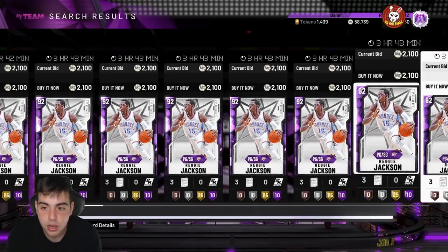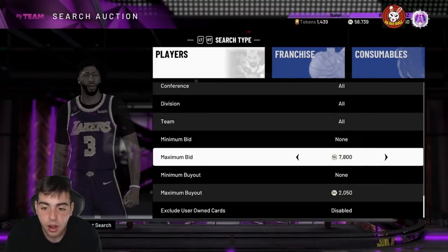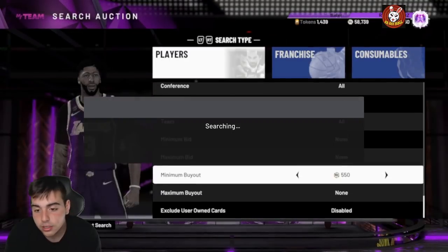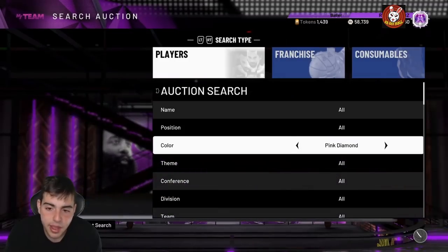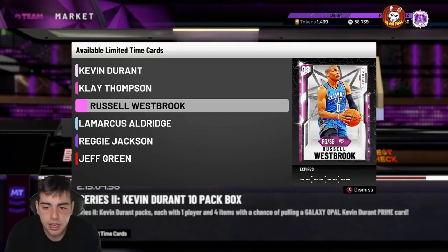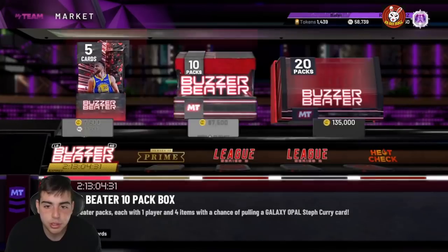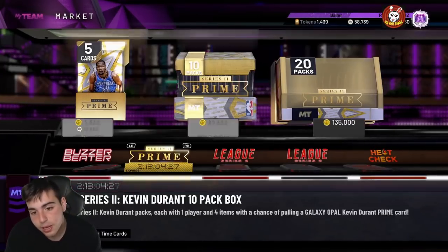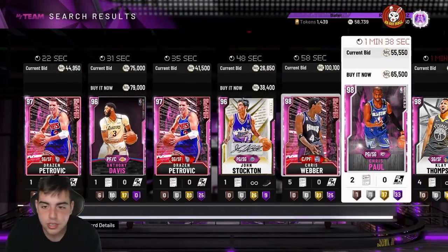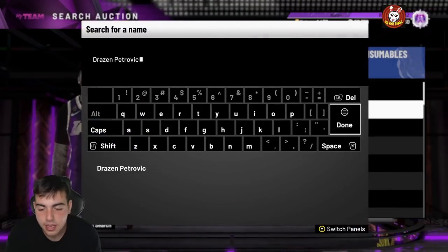The Reggie Jackson's have gone up to 2,100 MT and I got about 20 of them for 1,500 MT, so I'm hyped. You could also try the Galaxy Opal filter — if you do get something, congratulations, you made thousands or millions of MT. Right now the market is starting to slow down. I expect Spotlight Series to drop probably Thursday. I'm not expecting another market crash this week — I think they already set the bar with the buzzer beater packs. But if they drop something crazy like a Prime or another Galaxy Opal, we will see a giant market crash. If they keep dropping Galaxy Opals with market crashes, the game isn't going to be as hype.